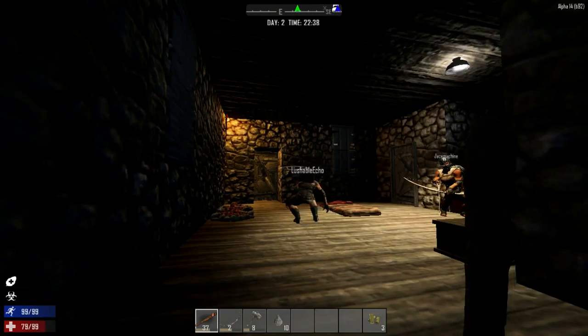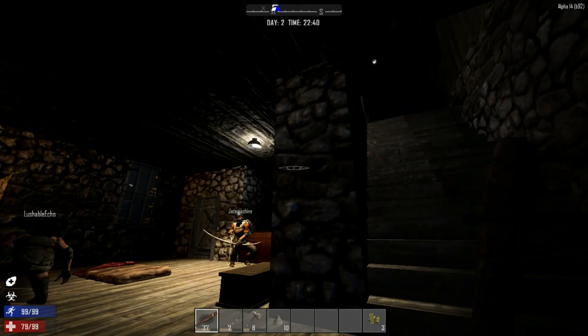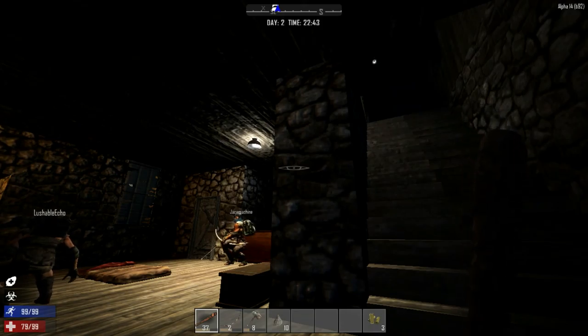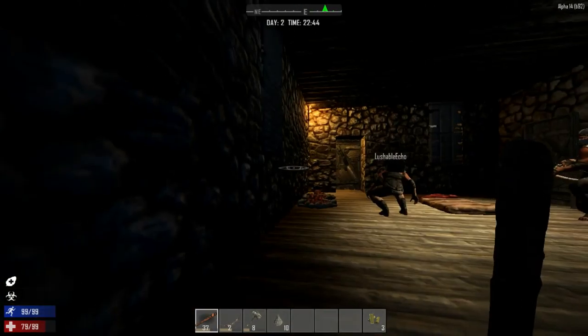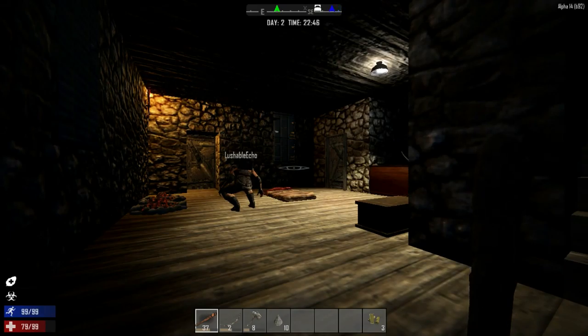These are extra log spikes - I want to do two rows around the perimeter if possible. Day four is today, then day five we'll have the dog horde which isn't a big deal. Thank you everybody for watching, hope you enjoyed this episode. Next episode we'll probably do a bit more exploration and looting, getting ready for the day-seven horde. I look forward to seeing you all. Bye bye!